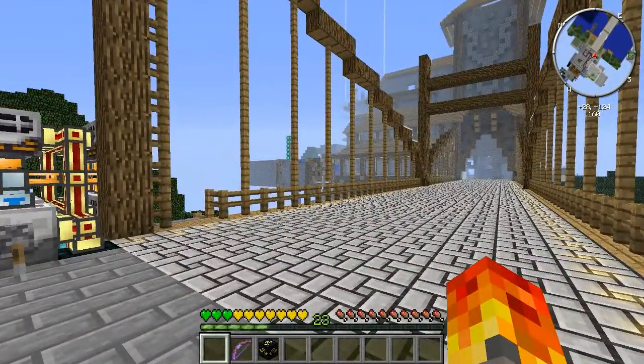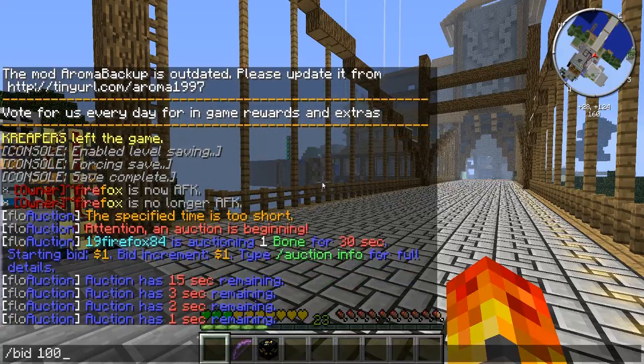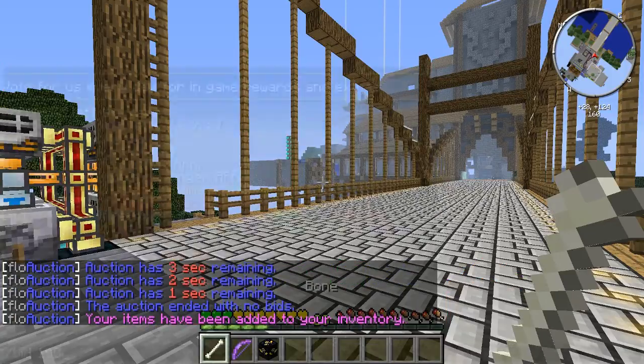To bid on an item, simply type /bid. You can also do /bid followed by a number — for example, if you want that bone so badly that you'd pay a hundred dollars, just type /bid 100 and it will allow you to bid that amount for the item.